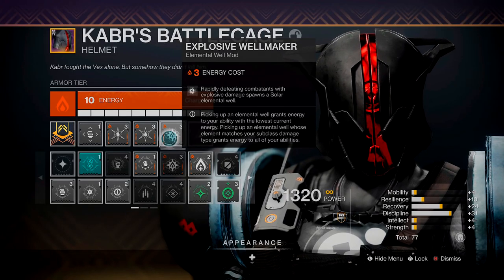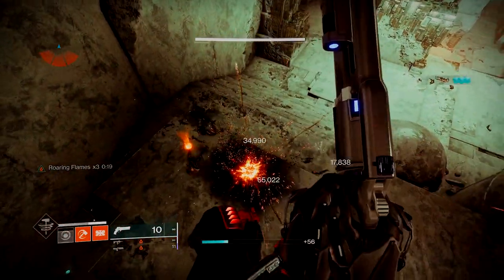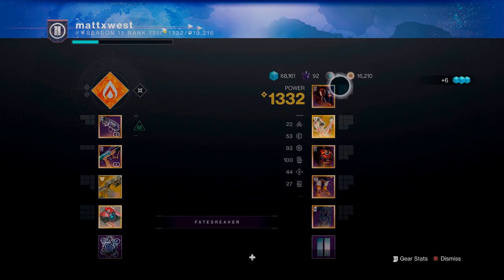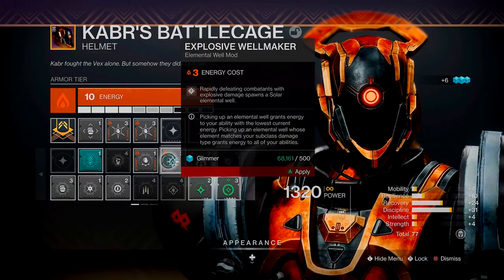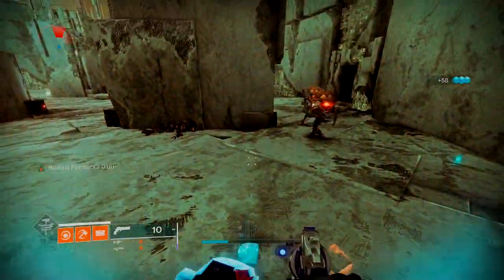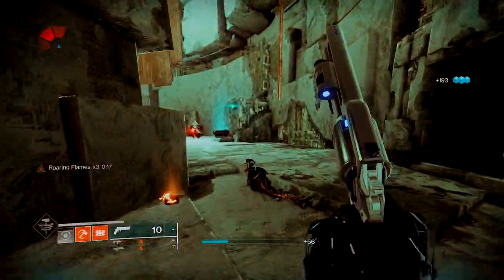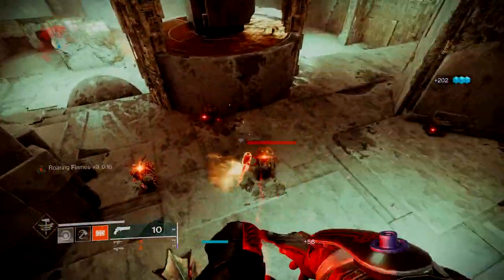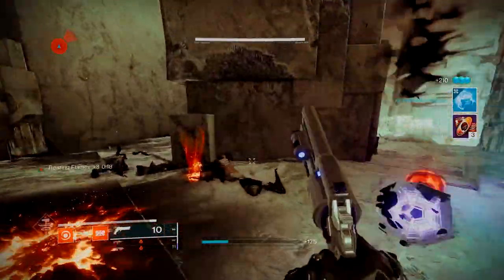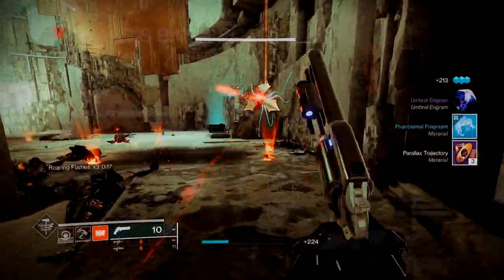Next up is Explosive Wellmaker. I went into a Lost Sector and tested this fairly thoroughly. When we throw a grenade and get a single kill, we get a well from Elemental Ordnance, but with Explosive Wellmaker if we get more than one kill with the same grenade it will spawn a second Elemental Well, because that second, third, or fourth kill is classed as an explosion kill. So if you're throwing your grenade into a pack of mobs and getting a multi-kill, that will spawn two Elemental Wells each time.